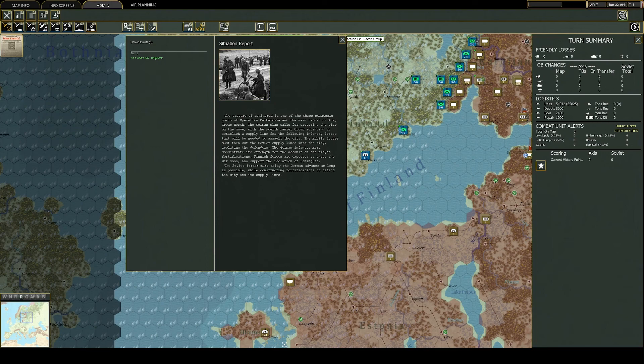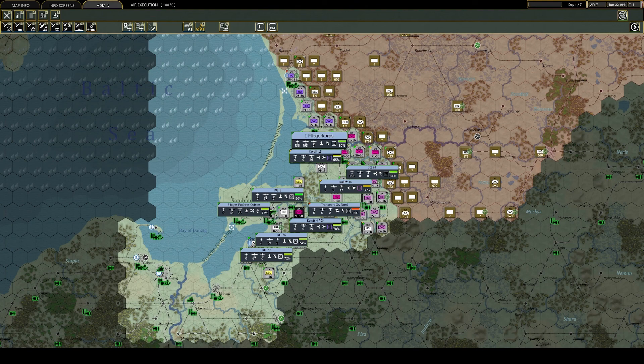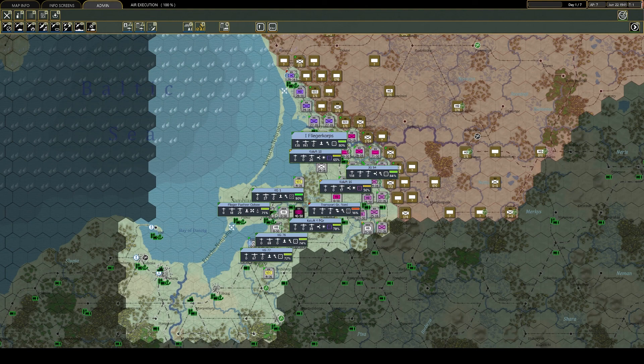The scenario Road to Karelia includes a much larger section of the Finnish front. It covers the first four-month German push to capture Leningrad and the Finnish effort to push the Soviets out of Finnish Karelian territory recently ceded during the Winter War. War in the East 2: Steel Inferno — out now.